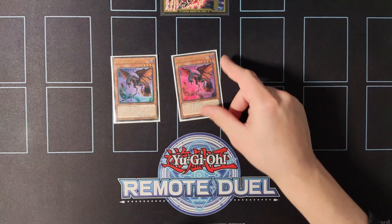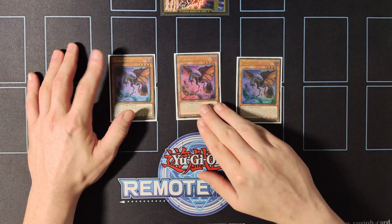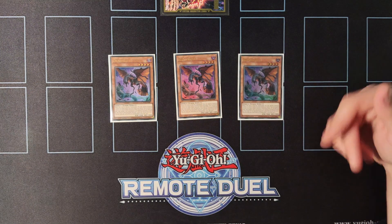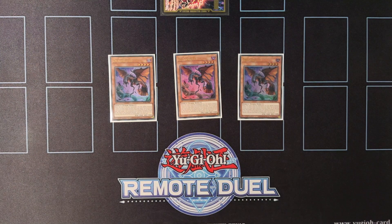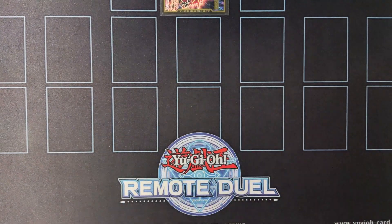Moving on to the newest addition in the deck, we're playing triple copies of Dragon Bite. When this card is normal or special summoned you can special summon another insect from your hand. You can also banish another insect from the graveyard to raise the level of another insect you control. This card is also a tuner that easily allows you to go for Barronne or Borrel Savage plays. I highly suggest you running this card.